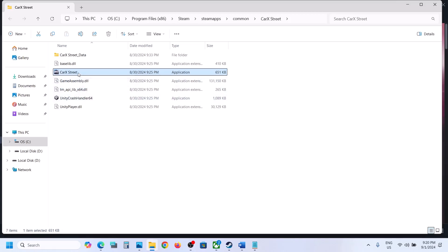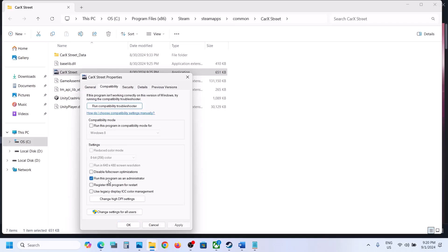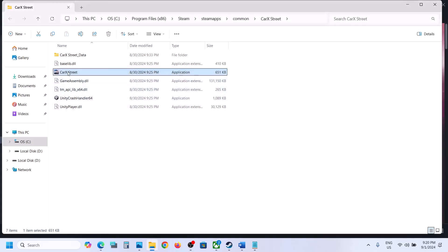If that does not work, right-click on the game.exe file, select Properties, and then go to the second tab. Put a check on the box which says 'Run this program as an administrator.' Hit Apply, click OK, then double-click to launch the game.